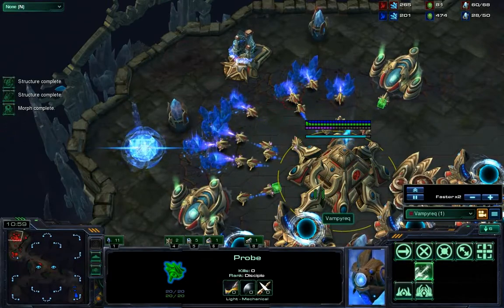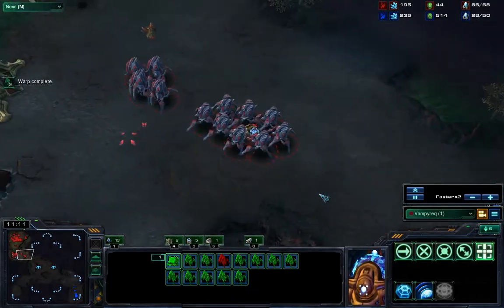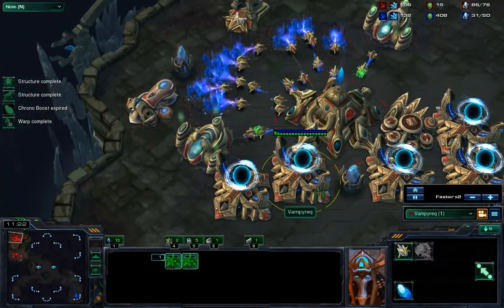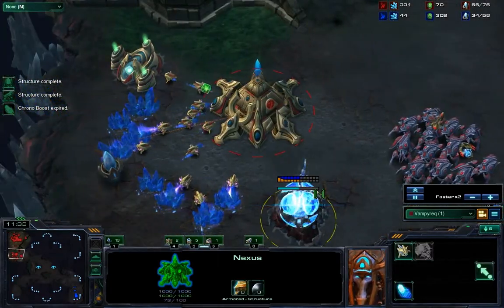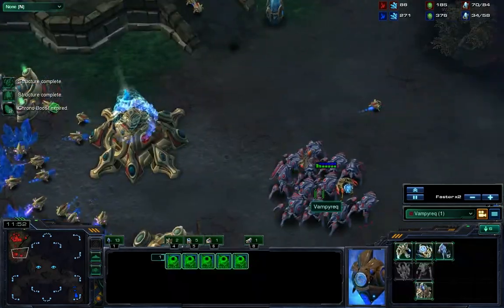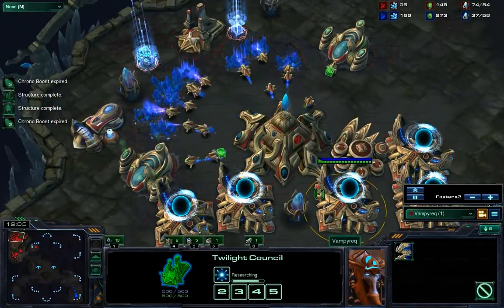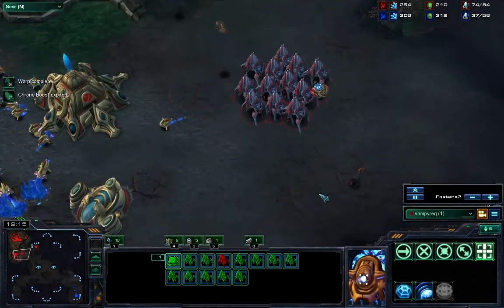I also have my twilight council working on blink research to allow myself to catch up to void rays more easily. Stalkers already can take down void rays pretty handily, and with blink it's going to make your life much easier — you can blink right under them and start focus firing on them so they don't have too much time to charge up on the stalkers.